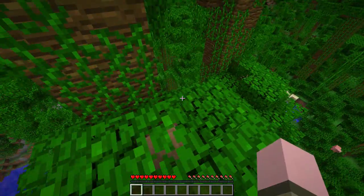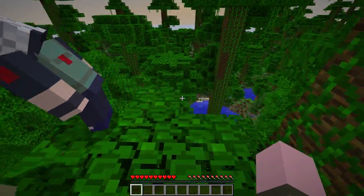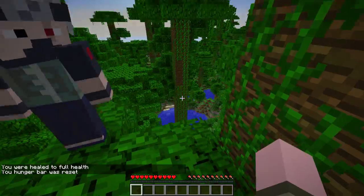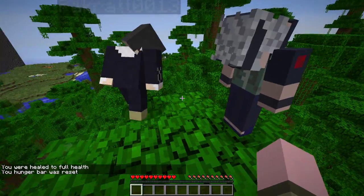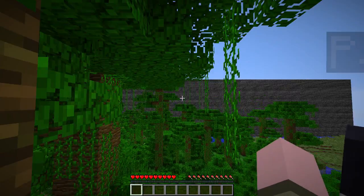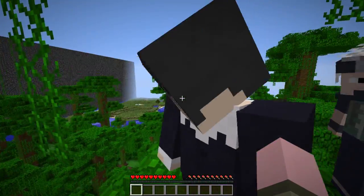I don't know if I'd call it epic, but this is a tall tree — vertigo! Let's use the vines. Heal to full health, that's good. Something's shuffling around down there. I think it's an ocelot, yeah, that makes sense. So I'm assuming we just each take a spot on a tree and go down, breaking the logs as we go.